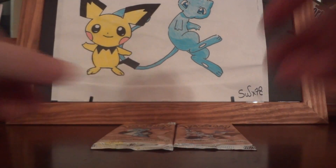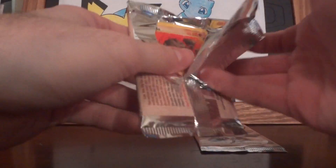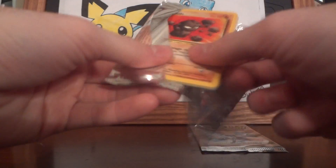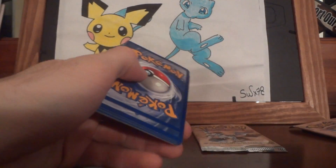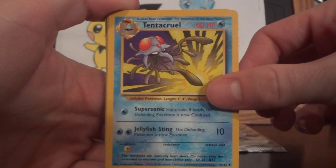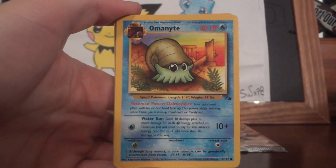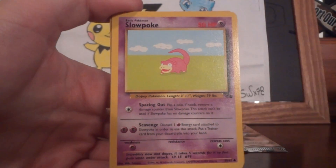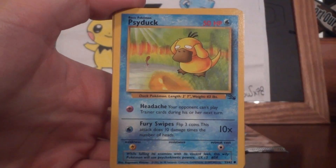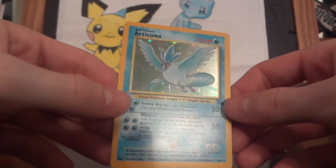I'm actually going to mark off Zapdos because I want to keep that Zapdos regardless — it might be an error one, just has issues or something. This pack feels really freaking big. Graveler, Golduck, Tentacruel, Geodude, Gambler, Omanyte, Grimer, Slowpoke, Psyduck, Recycle.